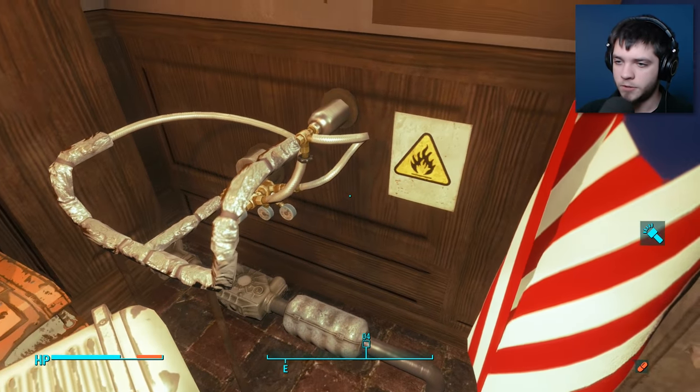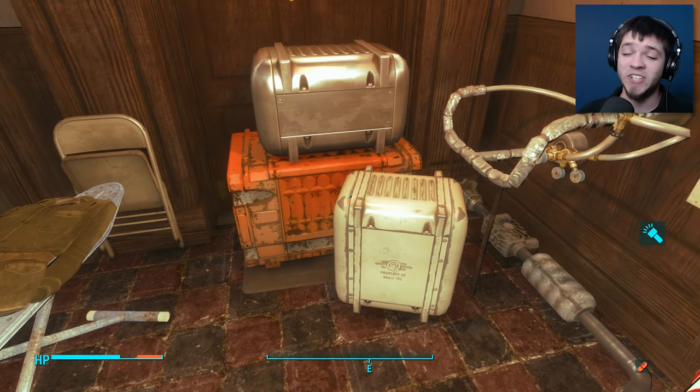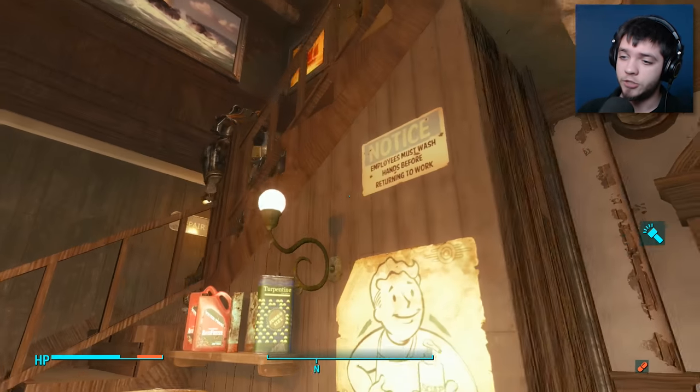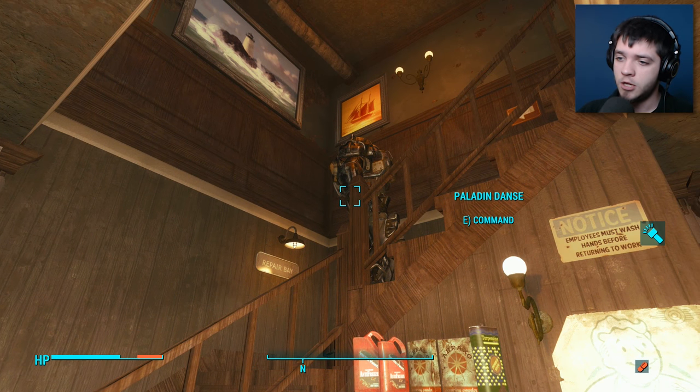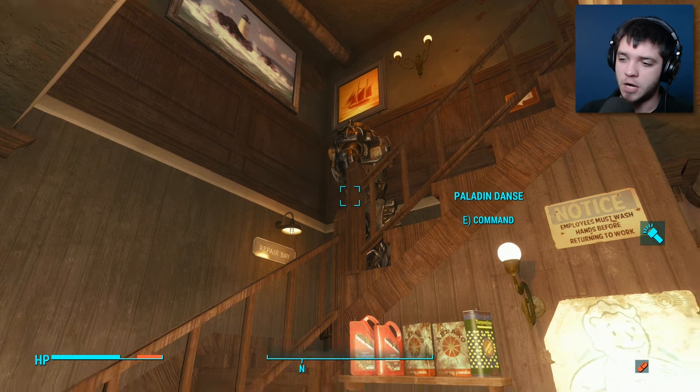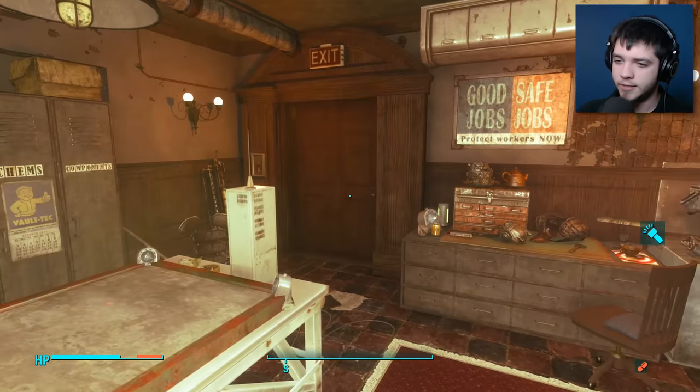And we got problems here, so please do not start a fire here — if you start a fire here, everyone's gonna die. Did you hear that, Paladin? Don't start fires where it's inappropriate. But you don't really give a shit because you have the power armor — you're never gonna die. So he doesn't care.